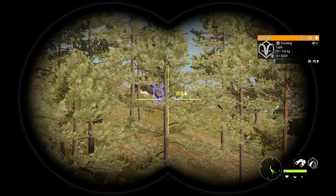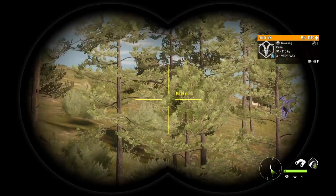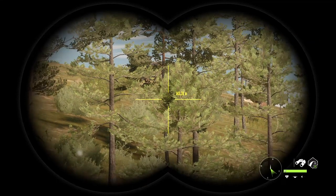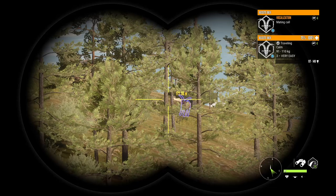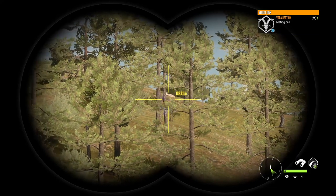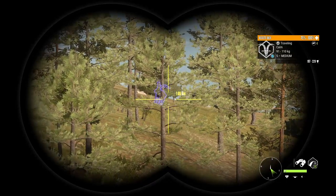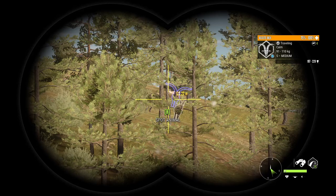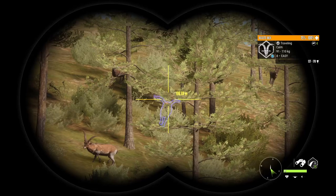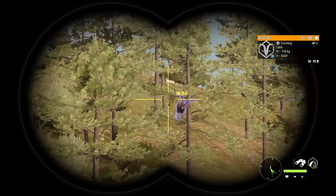We got a three and a four — 144 to 176. Diamond requirement is around 190 for Besit. Wait — that's a big boy. No way, we got a diamond Besit Ibex out there! That's a guaranteed diamond. He's a 197 to 229 — that is a huge Besit Ibex.